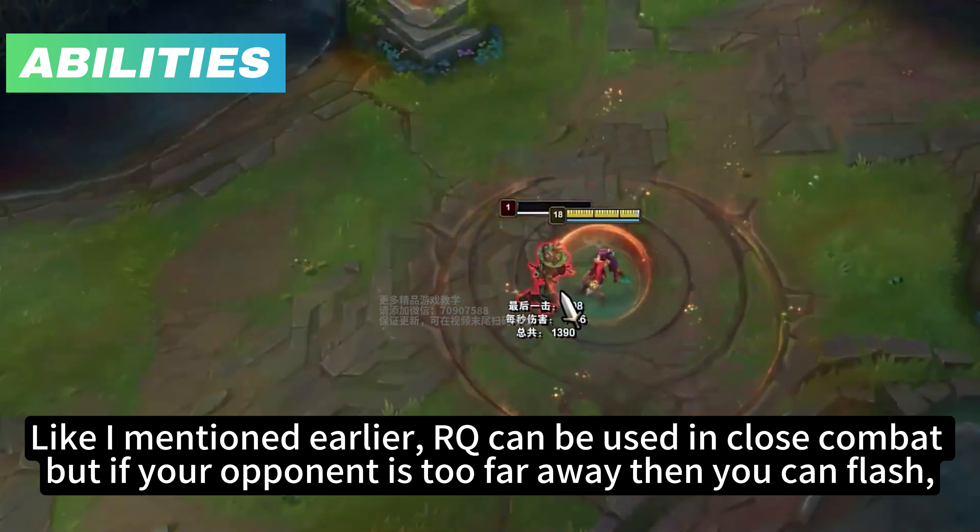You can also use one Q for four E's. The way you do this is to proc your Q on three targets and finally use your E on the last target without a mark — touch three targets with your Q, E on the first, second, and third, and finally use your E on the last target. You probably won't use this in your games but it's good to know. You can also E into Q, although it's not very consistent.